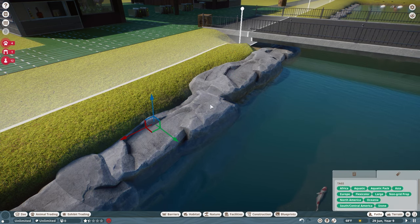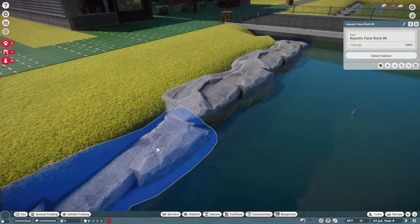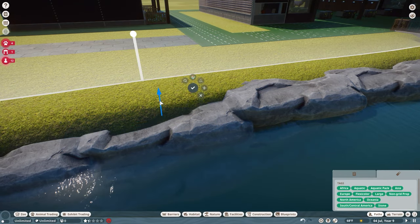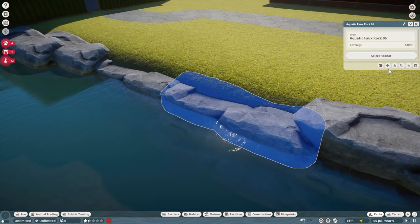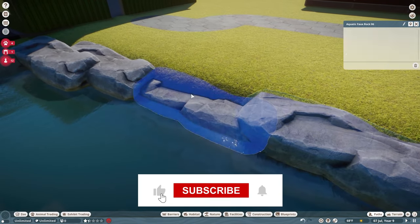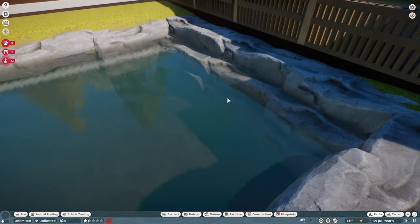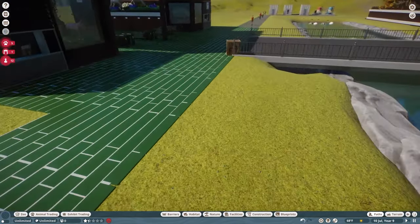It looks like I'll have to raise up the rocks a bit more because they're just swimming up out of the rocks. I may come back and put in an actual fence to help keep them in - I thought the rocks would work as a natural barrier but they may just be too low. I'll mess around with this and see. Thank you very much for watching - if you've enjoyed this episode please give it a huge like, and if you're new here don't forget to subscribe for more interesting content, like fish on land.